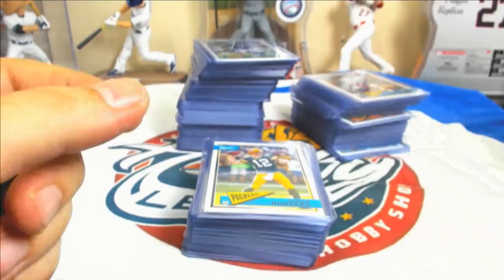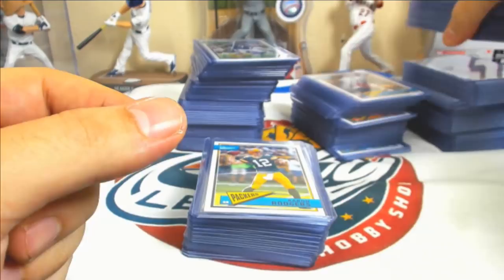Alright, let's do the bulk of the parallels now. Veterans and Legends to 299 — most of these spots ended up with multiples because of how abundant they are, more sparse on the rookie spots.